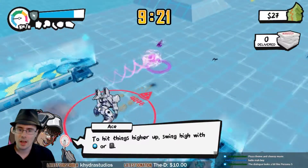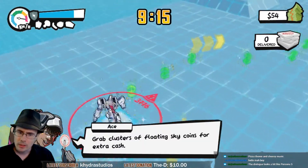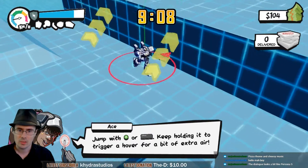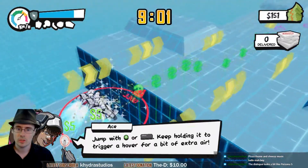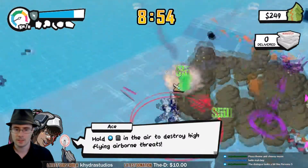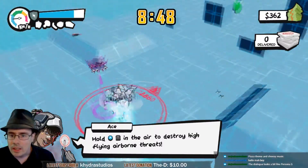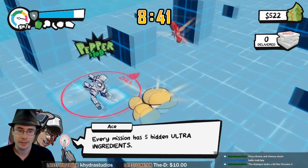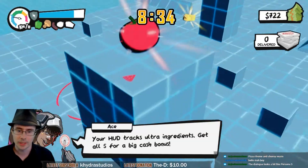It seems like the level is looping as long as I don't do the objective. I like collecting the money drops. One issue I remember from the comments is that there's no shadow under the character, and I agree wholeheartedly — now that I'm jumping, you really can't get a feel for how high you actually are.